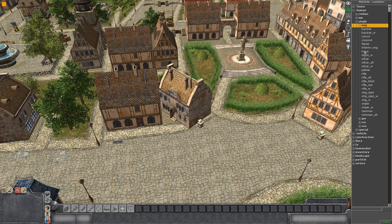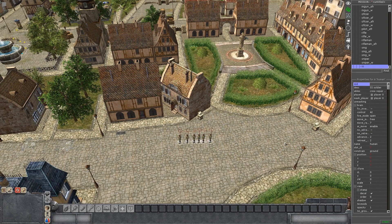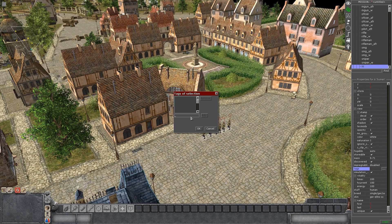So you go to F3 and spawn whatever you want - let's go with some SS soldiers. After the software hiccup it's working. You have your Schutzstaffel with a player assigned - looks good. Scroll all the way down after selecting them, go to Tags, add the tag 'hidden' and then whatever name you want - in this case I'll call them 'ss1'.